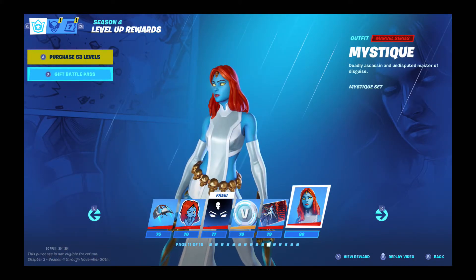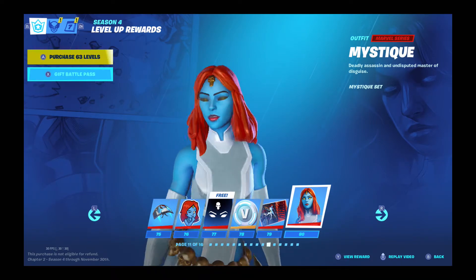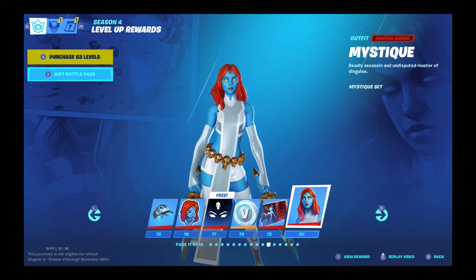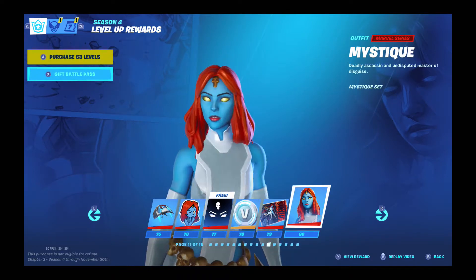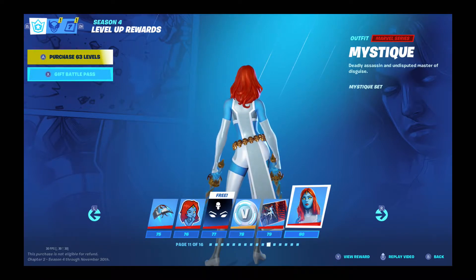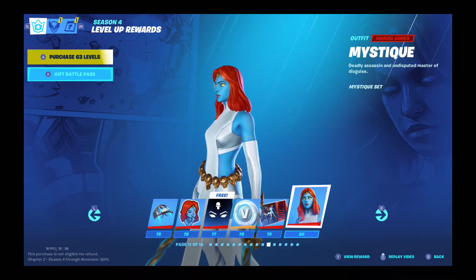Coming in at my number 7 spot: Mystique. Just to be honest, this girl looks like Nebula. I don't really like how she looks. Her pickaxe I don't really like either. She's giving me some Black Widow vibes combined with Nebula. Coming in at my number 7 spot: Mystique.